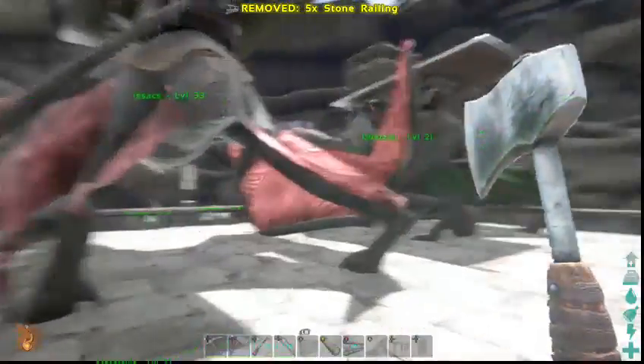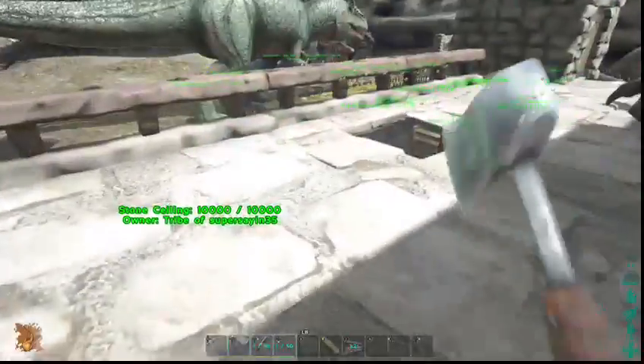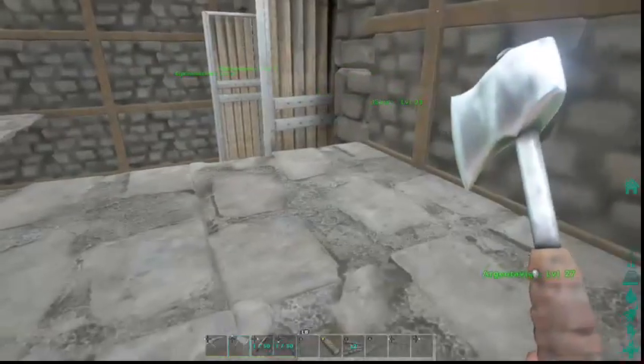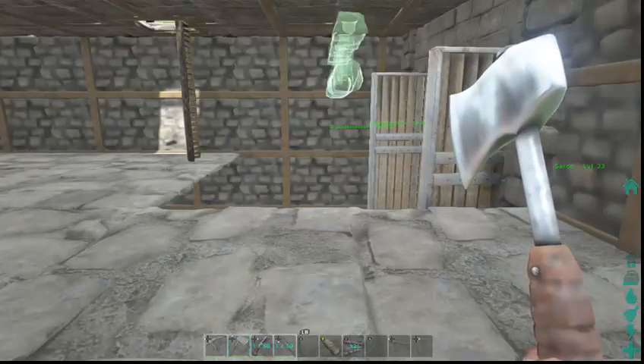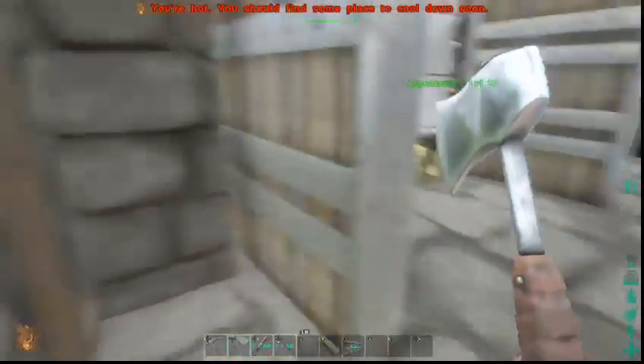There we go — here's our official castle look area. We could still add things, we still have the second floor to work on. I kind of want to get wood in here instead of stone — don't think stone would look the best in here.